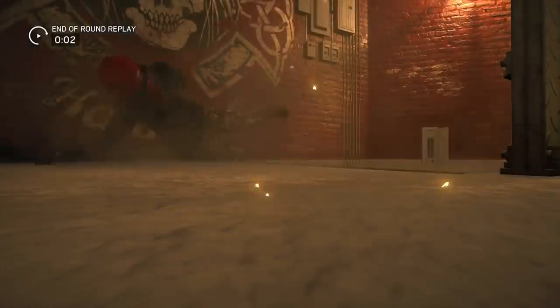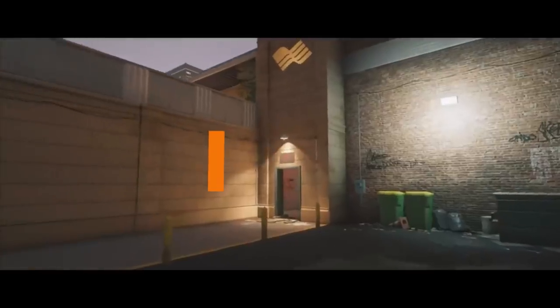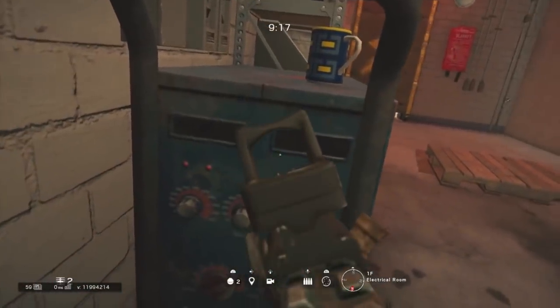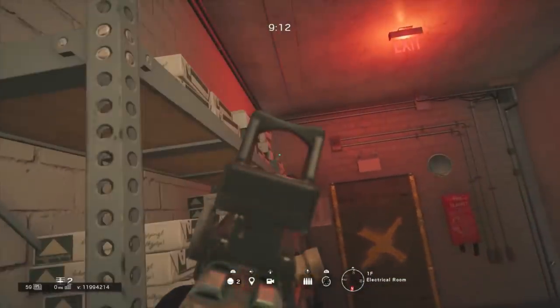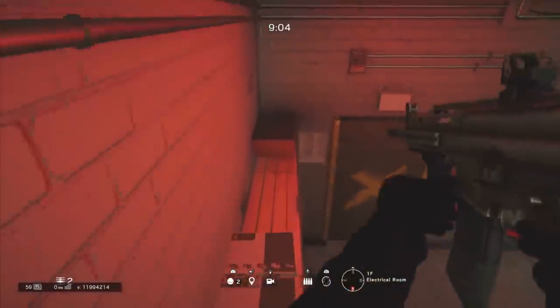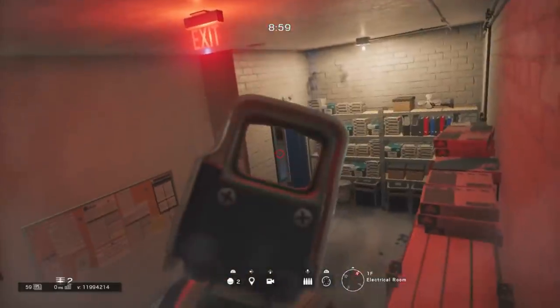For our final trick today, this is a hiding spot I've shown in many videos before but this season it's been more effective than ever, so clearly a lot of you don't know about it. Go in front of the blue generator, vault up on top of it, then you'll get a vault prompt up on top of the shelving unit. This provides an amazing spot for enemies pushing in through that alley access door. You can drop down, get that easy interrogation, and take control of the round. Here is a short example gameplay clip of this spot in action.